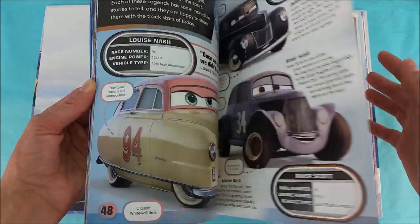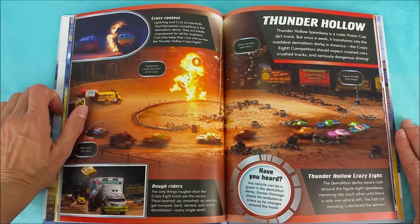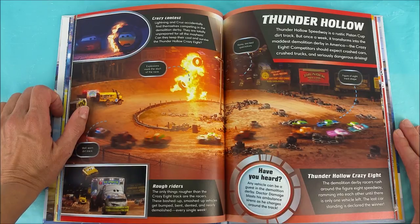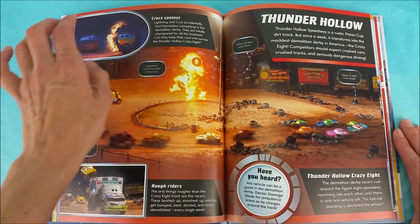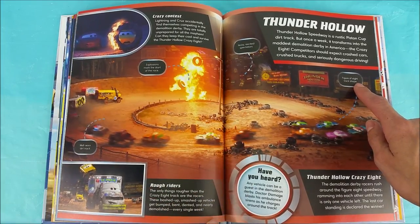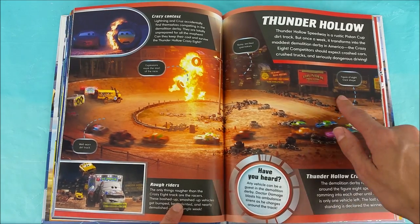We are now on Thunder Hollow Crazy Contest! Lightning and Cruz accidentally find themselves competing in the Demolition Derby. They are totally unprepared for all the mayhem! Can they keep their cool and survive the Thunder Hollow Crazy 8? Explosions mark the start of the race! Noisy excited spectators — look at all those cars cheering them on! Figure of 8 track shape — it goes around and then it goes back around over here!